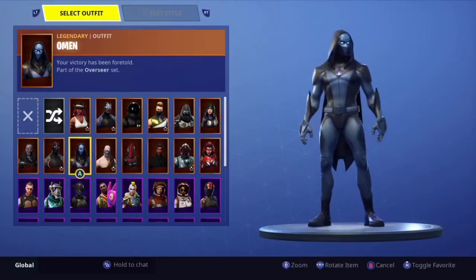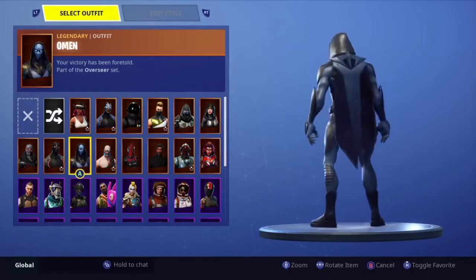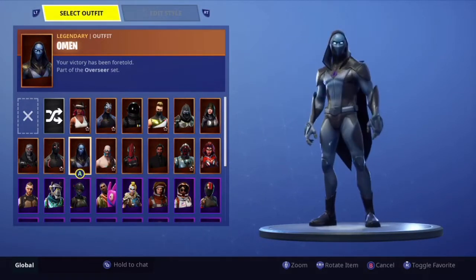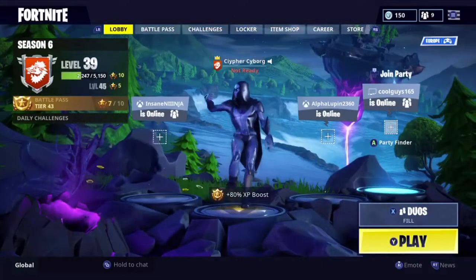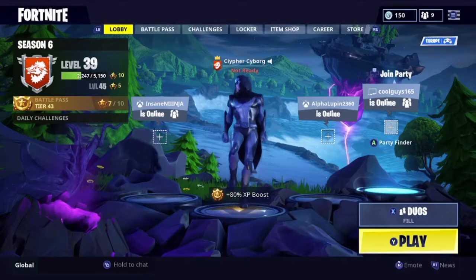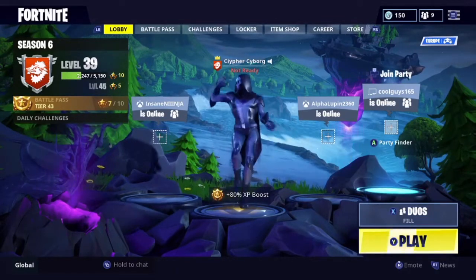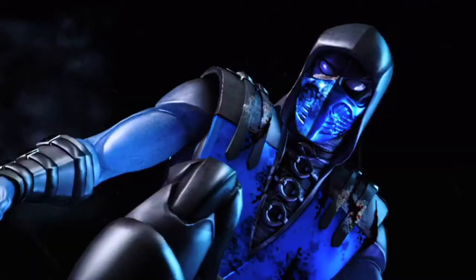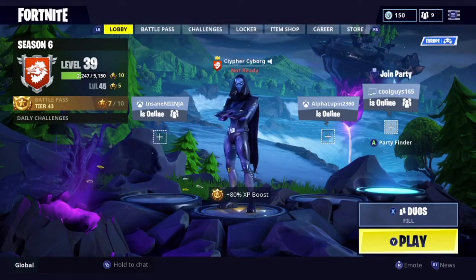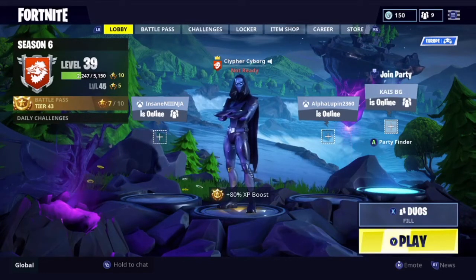Next one is the Omen — a skin that was quite rare for a while and then they re-released it, which I think is still quite rare because not a lot of people like the skin. But personally I like it because it reminds me of one of my favourite Mortal Kombat characters, Sub-Zero — his Cold Steel or Blue Steel look in Mortal Kombat X. If I can find it I'll put a picture on the screen. The cape's really cool, the hood's really cool, and the whole Overseer set is a very cool set in Fortnite. Not a lot of people like it, but personally I do.